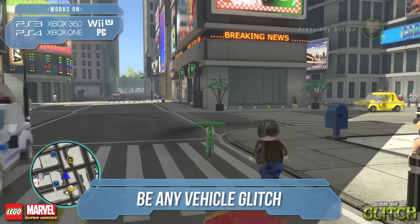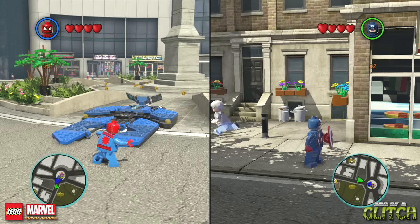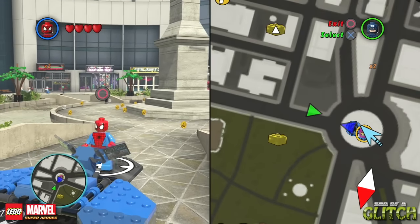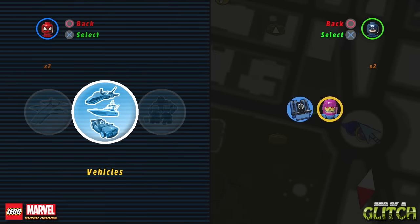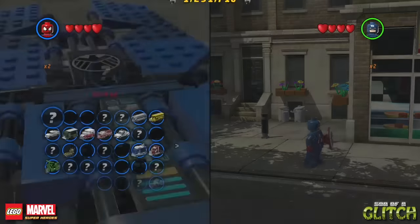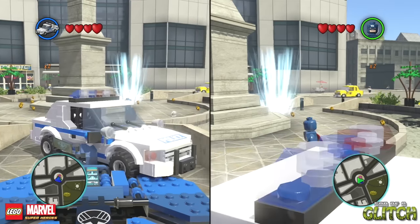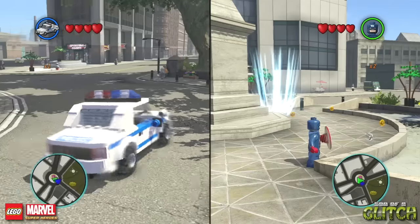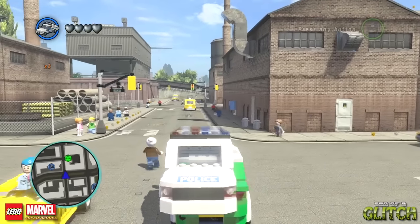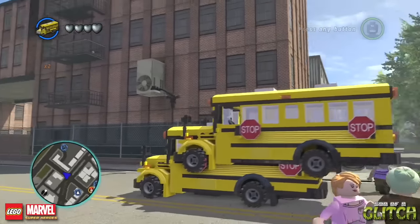And now, for my all-time favourite glitch in the game. It's possible to be any vehicle in the game — I don't mean drive or unlock, I mean be that vehicle. For this, you need to be in two-player mode, and one player should go to one of the blue vehicle stations around the city, and the other player needs to open up the map and choose an area to travel to. With one player highlighting the vehicles menu, and the other one highlighting the green tick for the travel to area on screen, both now need to select them at the same time. If done correctly, the vehicles menu will now open in an unintended way, and now you can select whichever vehicle you'd like to be. So I chose to be a police car, and now my character has turned into a police car. The game thinks you're still a character and not a car, so this means you can be a car driving a car, or a car driving a bus, or a bus driving a car, or a bus driving a bus.